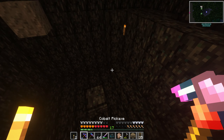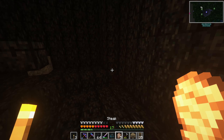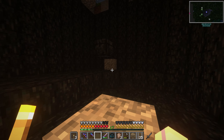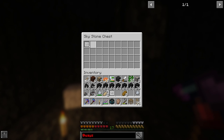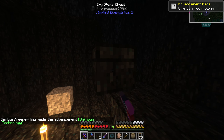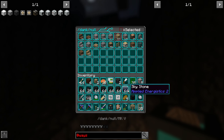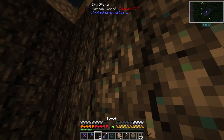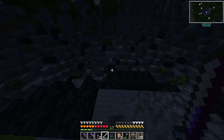Hey guys, welcome back to Enigmatica 2 Expert Mode. I'm just in the middle of nowhere — I was exploring on my own the other day and I seem to have a little bit of issues with the server. Sometimes in the log it just spams that Thorncraft aura is taking too long, and then the server just doesn't react for a while. I'll have to keep watching this and see if maybe there's a fix for it.